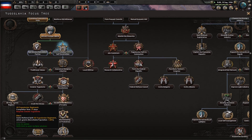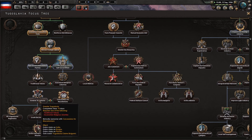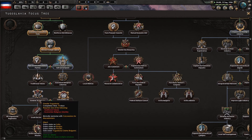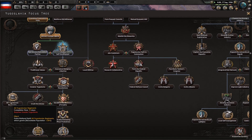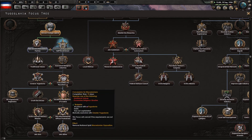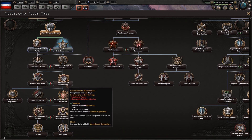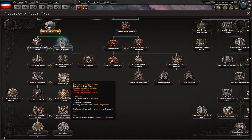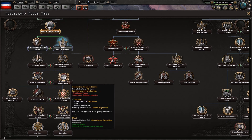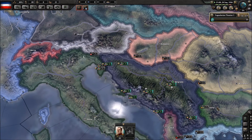This needs the Croatian opposition removed so we don't actually have a choice — concessions for Macedonia, we need to do it. I'd much rather just get rid of the Macedonian opposition actually. Getting rid of the Macedonian opposition is much better than going down Greater Yugoslavia — like who cares about claims here? The event you get doesn't do anything for you.